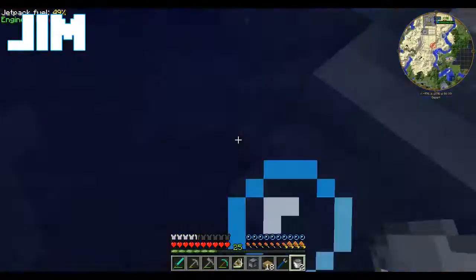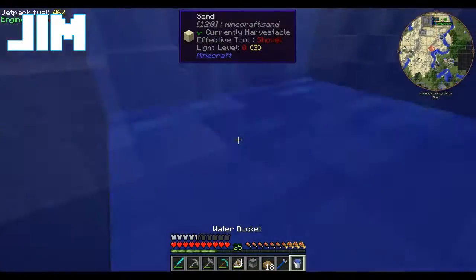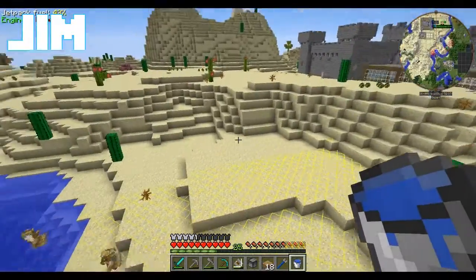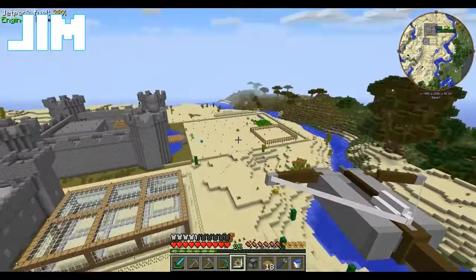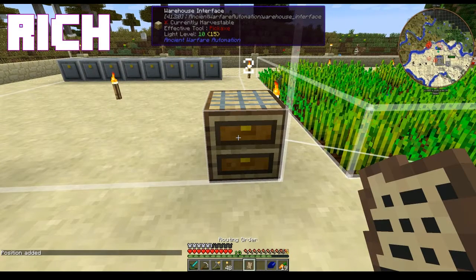I should be able to set the fill target. Fill carrier. He should pick up everything from there. I want to take the stuff from there. Position 2. And deposit. Oh, that's why.